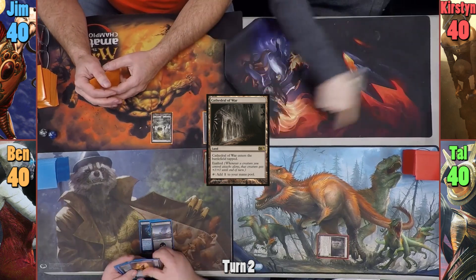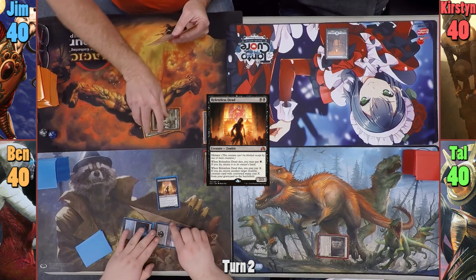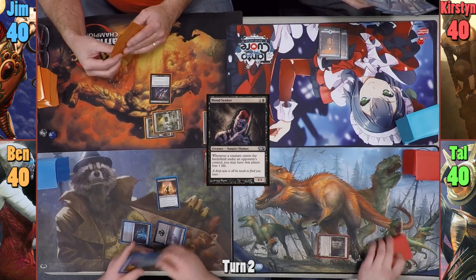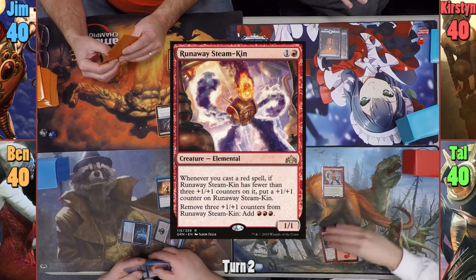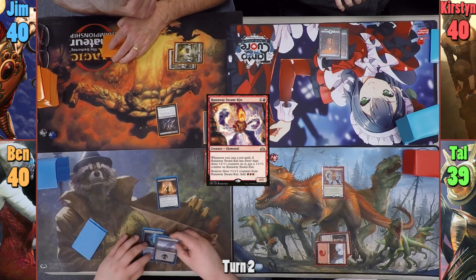Ben plays a Swamp and casts Relentless Dead, passing to Jim. Jim also plays a Swamp and casts a Bloodseeker. Kirsten plays an Island and passes to Tal. Tal plays a Mountain and drops his Runaway Steamkin. This has Jim's Bloodseeker cause Tal to lose one life, and Tal then passes.